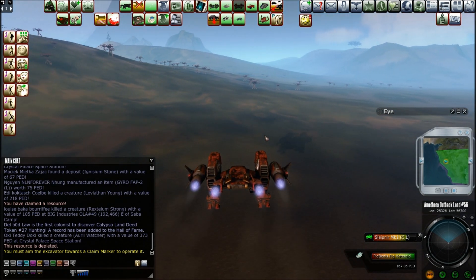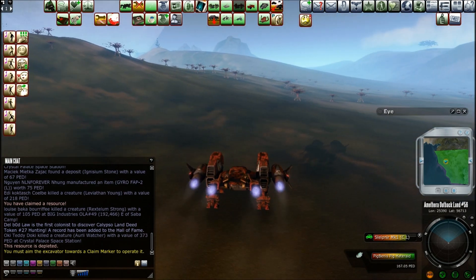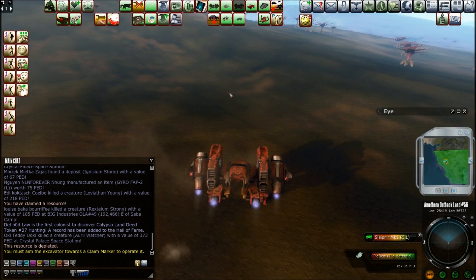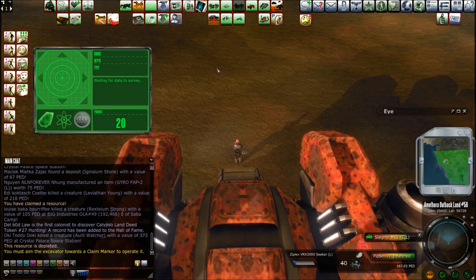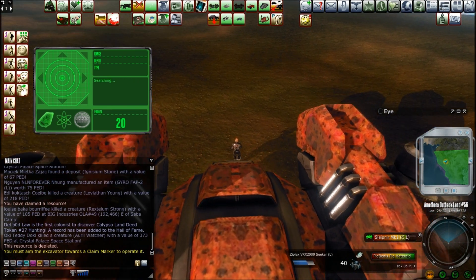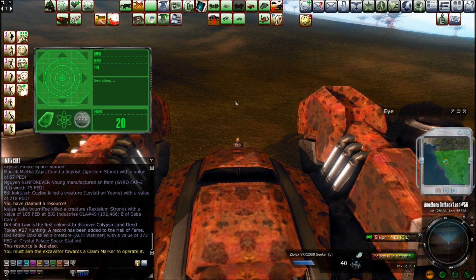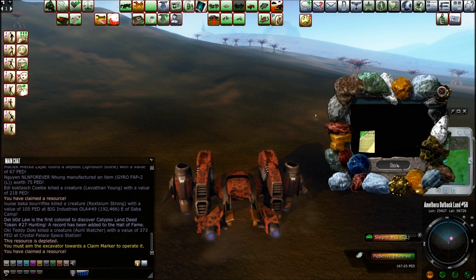It often comes up on the finder unknown, which is funny a lot of the times because most of the time you just know. It's super funny, especially when you haul for a global and it comes up unknown — not really, because it says it right in the global message that you hit that particular type of ore or end matter. There's ample gas. Look at the hit rate on this — this is a pretty good hit rate.